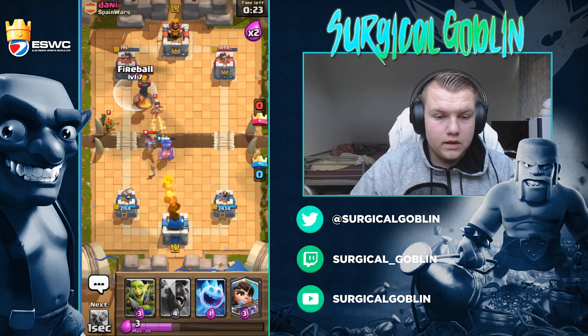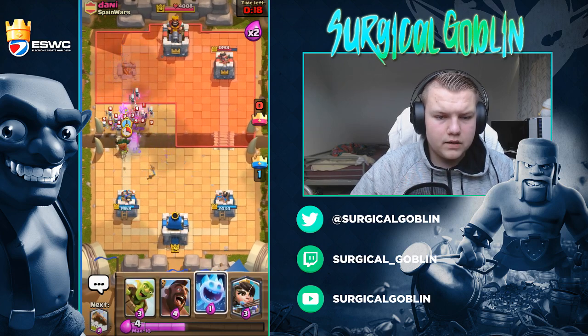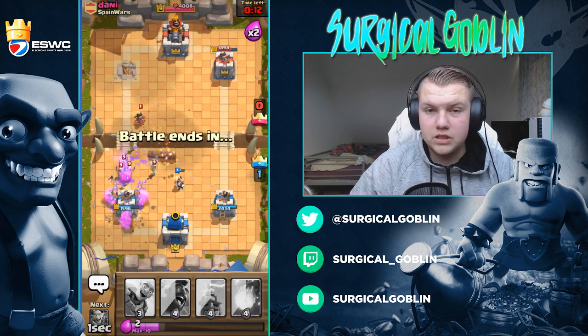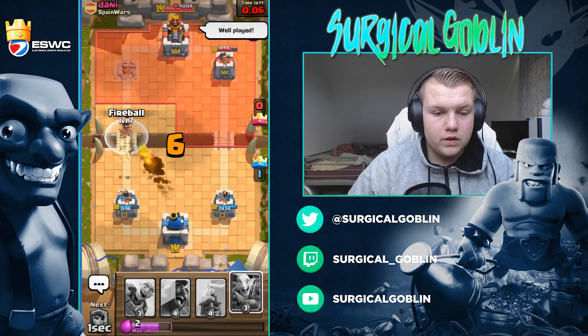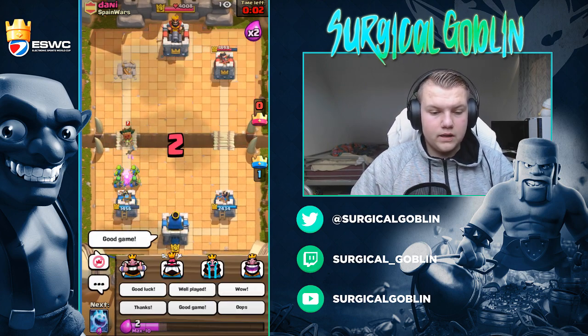A Knight there. He's committing a lot of elixir now. Oh, that's a bad Goblin Gang placement by me. I will just lock here right now, and I will try to hit this Goblin Barrel as well — just because that is his main DPS dealer, as I said in the beginning. That should be GG. We could even Fireball his Princess. Yeah, that's definitely GG. Let's give him the good game and the thumbs up.